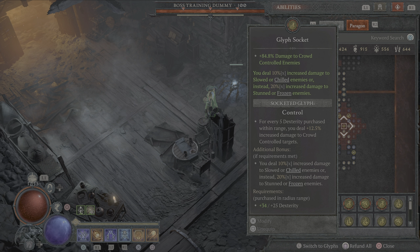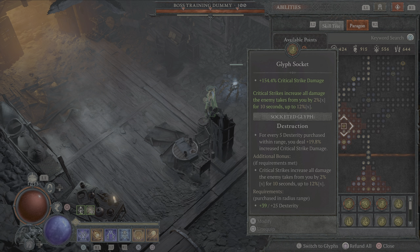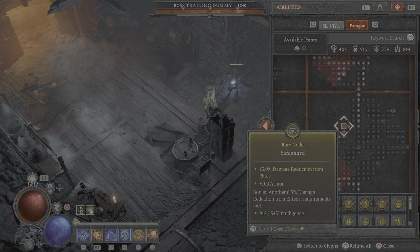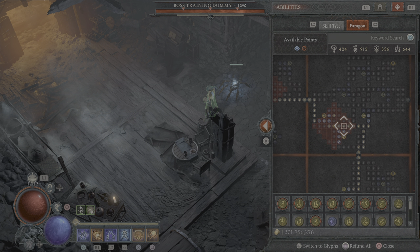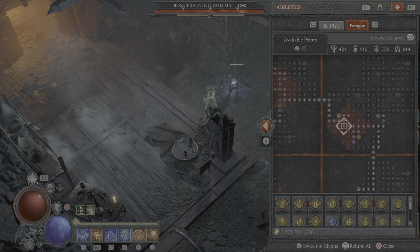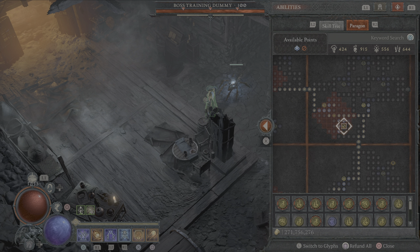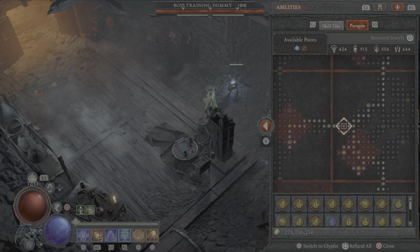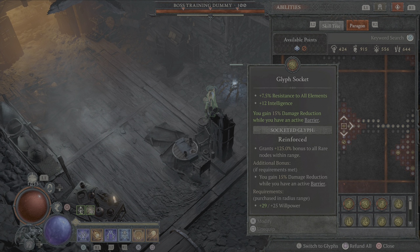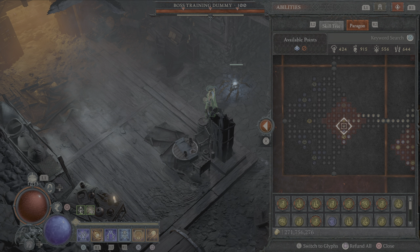First board: Control, which gives us crowd control and bonus damage to frozen enemies. Second board: Burning Instinct with the Destruction glyph, plus we take the node for damage reduction from Elites. Third board, going up: Enchantment Master. We use the Elementalist glyph, which buffs non-physical damage and resistance to elements. We take the extra nodes to tap our resistances out. Fourth board: Elemental Summoner — quickly squeeze in the Reinforce board node with the 125 bonus for extra resistance.